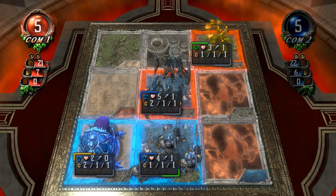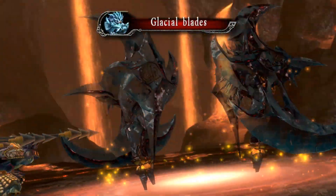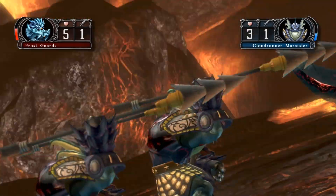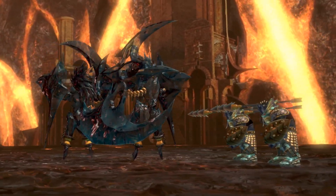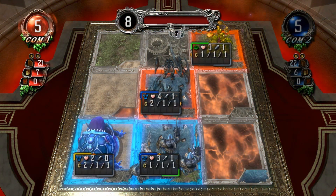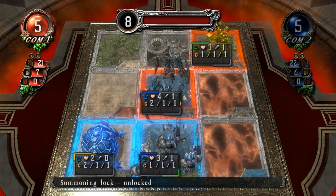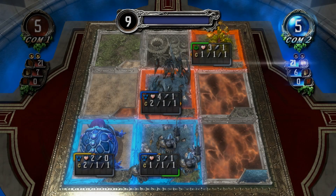Now comes Frostguards for computer one, and they're going to deal the first bit of damage, going after the Cloudrun Marauders. Marauders aren't going to like that — take a hit back. One damage each. Slightly stronger position for computer one; at the moment it just has more health on the board. Seven versus five.